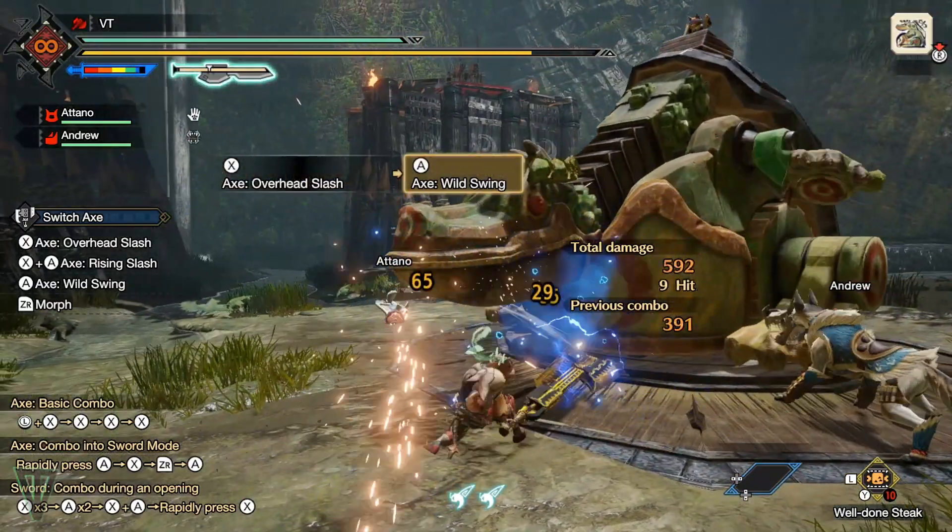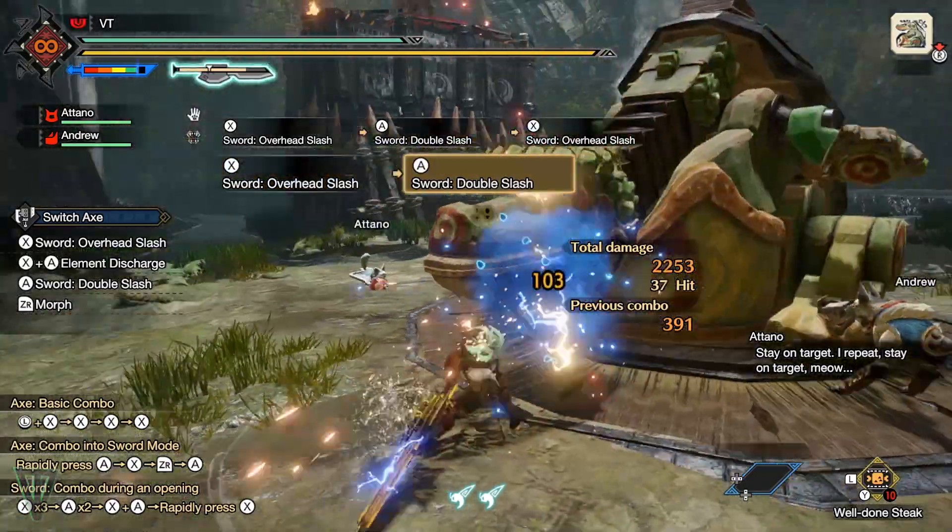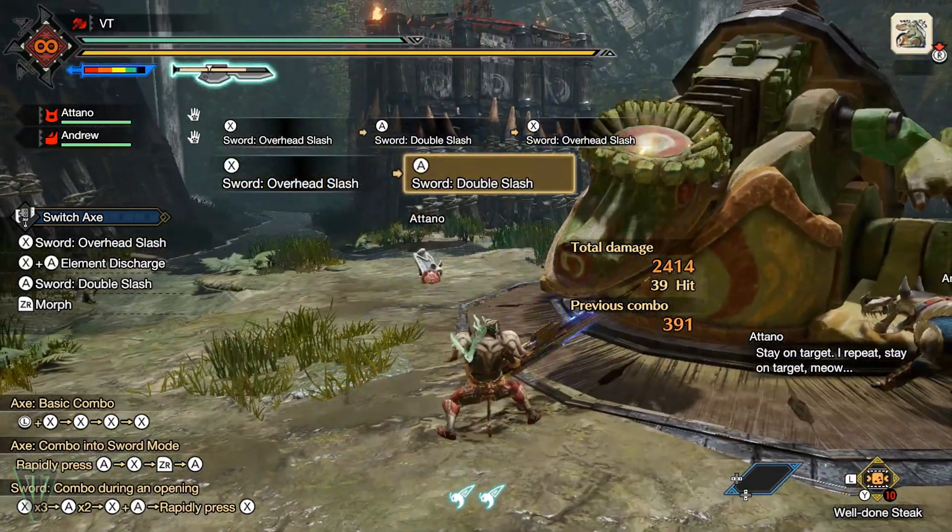This is pretty circumstantial, but don't forget that Stamina Thief and Slugger work with the Zoss File Switch Axes, allowing you to slow the monster down considerably and KO it with File Attacks to the head.